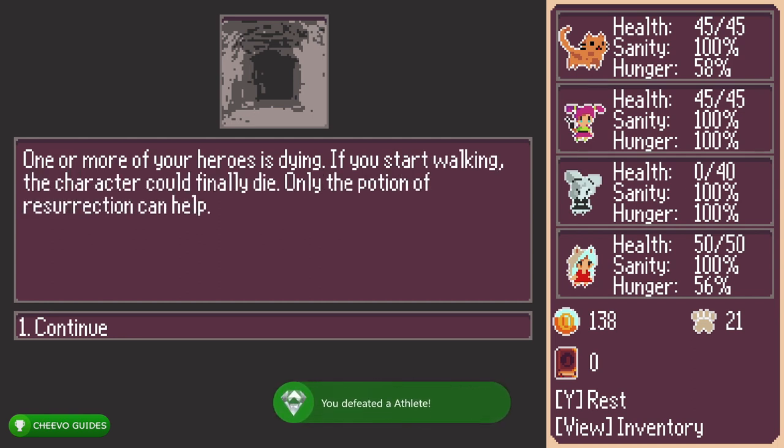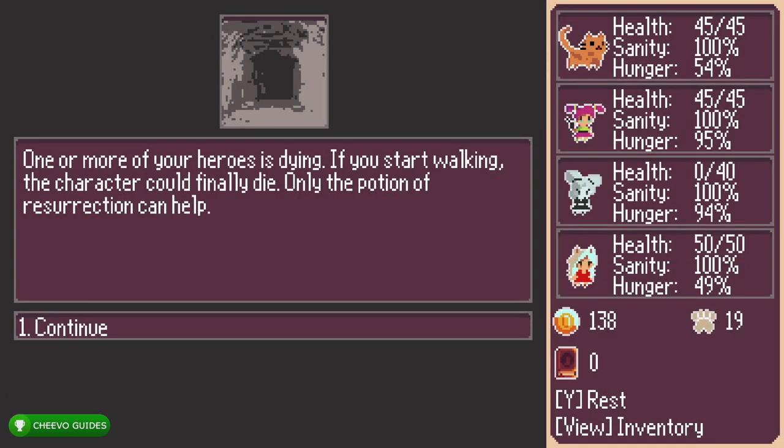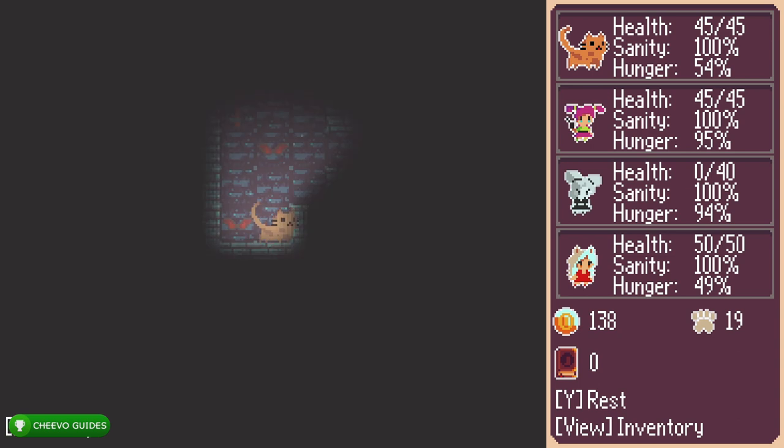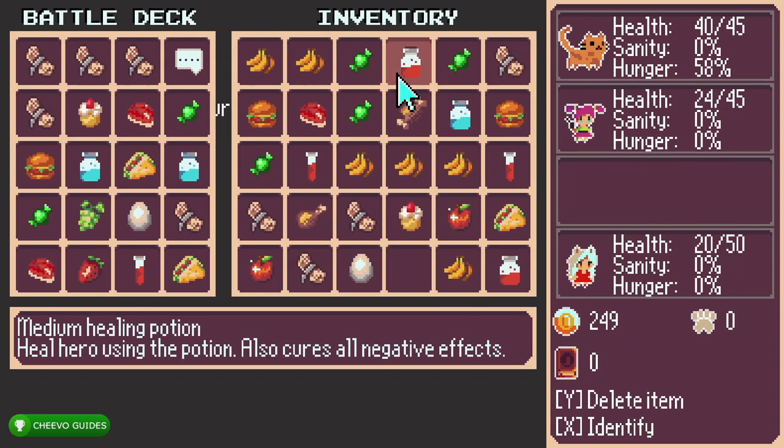Once you defeat the Athlete you're going to unlock an achievement worth 100 gamer score. I was the first person to unlock that one — it's a new achievement they added. Previously there was no achievement for defeating the Athlete. Now we're on to the second level in the dungeon.